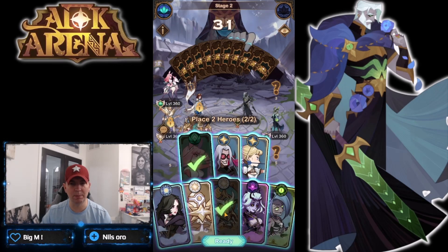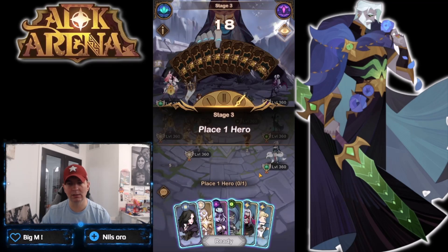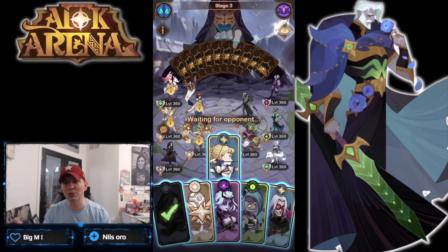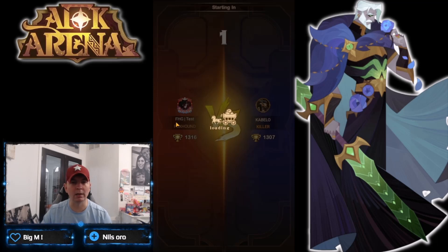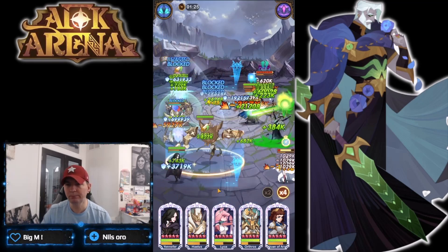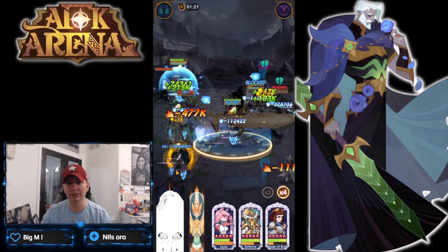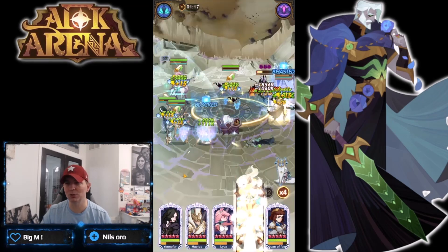A lot depends on the cards you get. When it comes to the choice cards you can get in here, the newer heroes are going to provide a lot more power in this game mode specifically, which is why they perform better here. We also have Yennefer in here — fully built, she is huge. She does an incredible amount of damage, which is why I picked her.